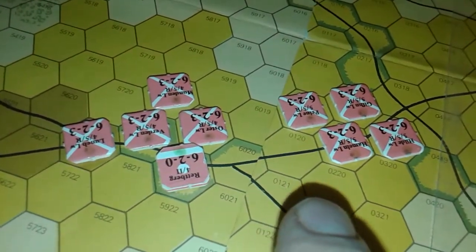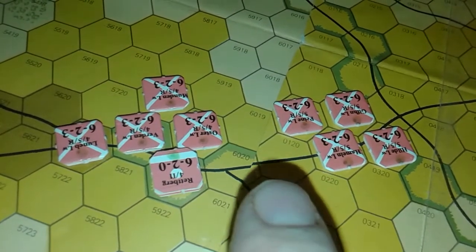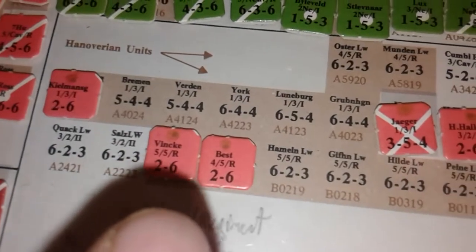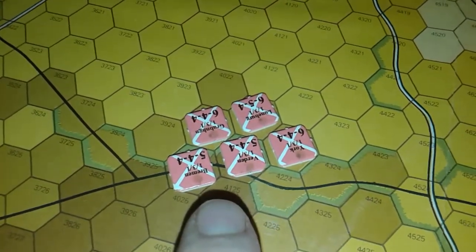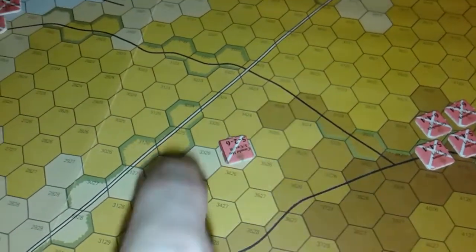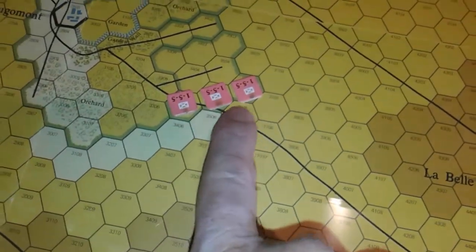These units are from the reserve corps — the fifth division, with the fifth and fourth brigades and some artillery here, commanded by Vincke and Best but not yet activated. These others are in the first corps, third division, first brigade. There's some reserve artillery, a lone cavalry unit that will be part of a bunch of Anglo-Allied cavalry, and back here some fellows actually in the second corps.